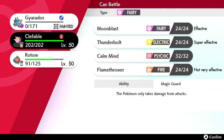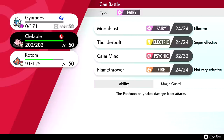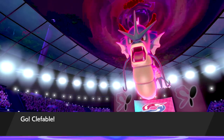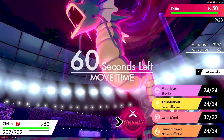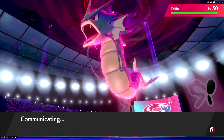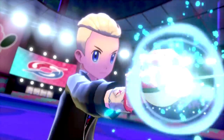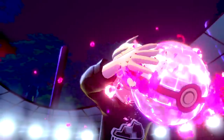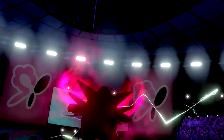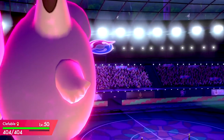I could bring in Clefable but it's got way too many attack boosts. Why is Ditto so good in this meta? Clefable comes in — we're gonna Dynamax and click Thunderbolt, really nothing else I can do. Rotom-Wash only has Volt Switch as its electric move. This Ditto Gyarados is sitting at plus three attack.